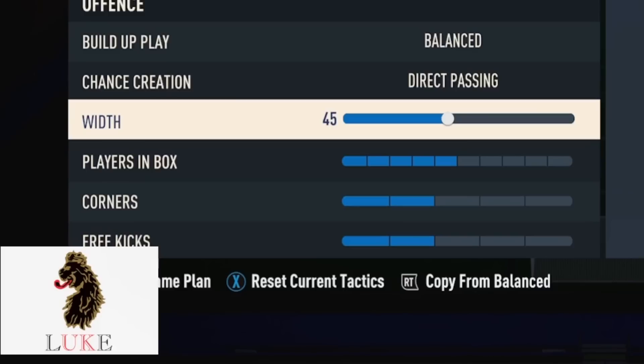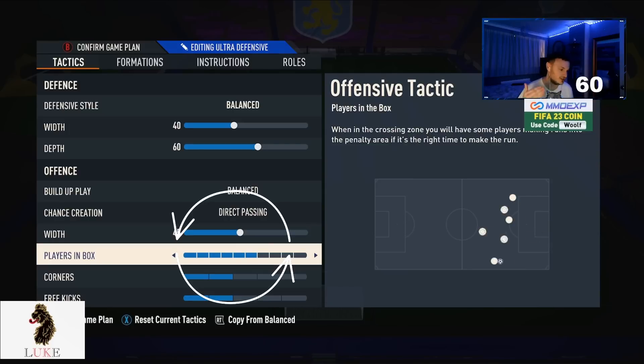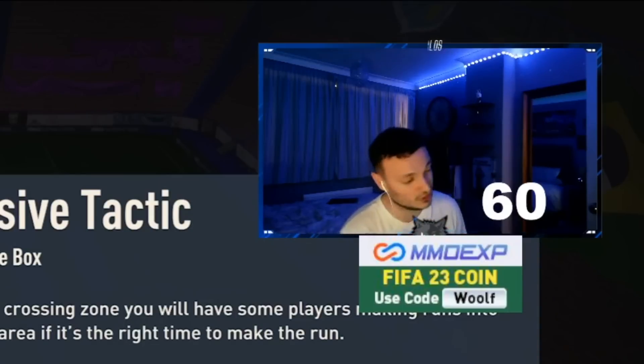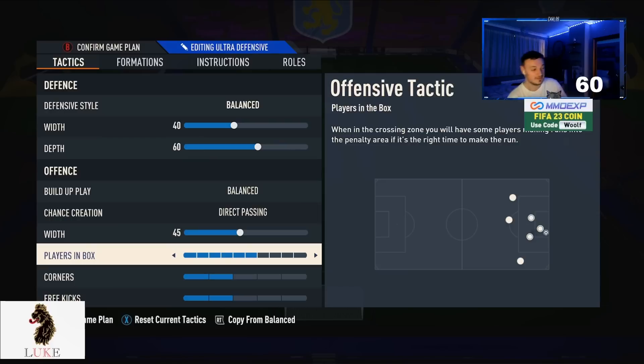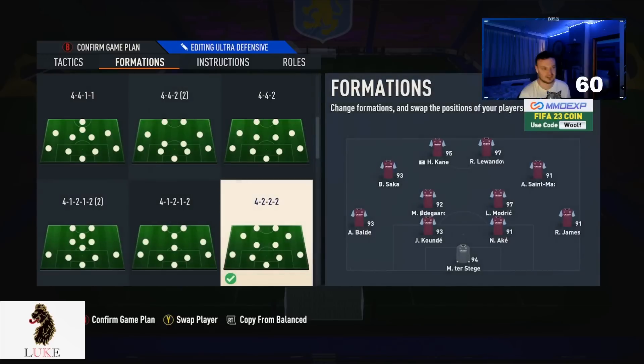The offensive width I've now changed to 45. I want my LAM and RAM ever so slightly closer to my two strikers and not hugging the touchline — similar to how Unai Emery plays Aston Villa, with a very narrow midfield. The LAM and RAM in better central positions means we can hurt the opponent more. Six players in the box: more players means more rebounds and more chances to score. Two corners, two free kicks.